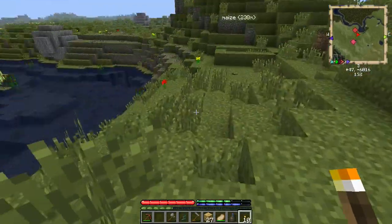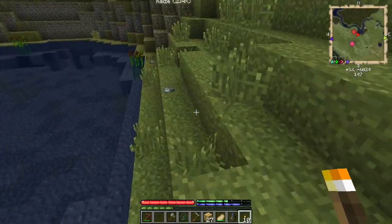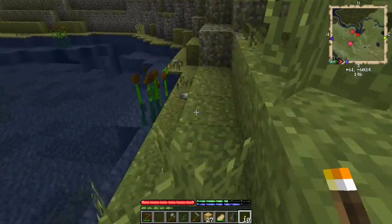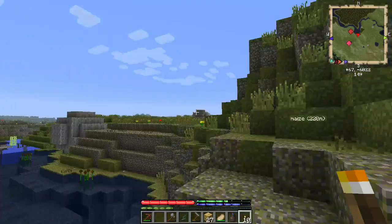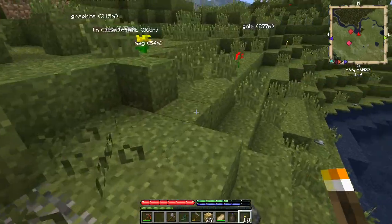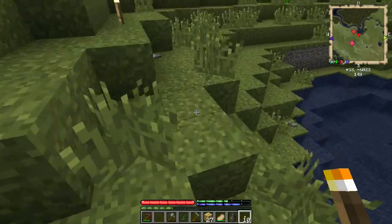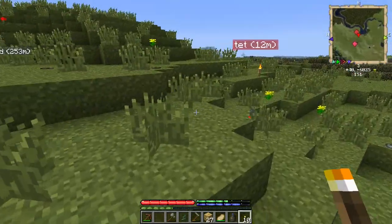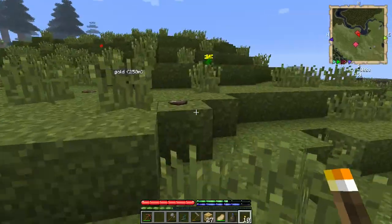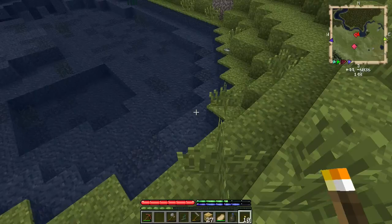Because as you saw, that tiny deposit of rich stuff didn't do me a heck of a lot of good. Mind you, once I have a pro pick, I'm going to go back to that rich deposit just in case there is more of it hiding in there somewhere. But it's going to be difficult to track it down without a prospector's pick.